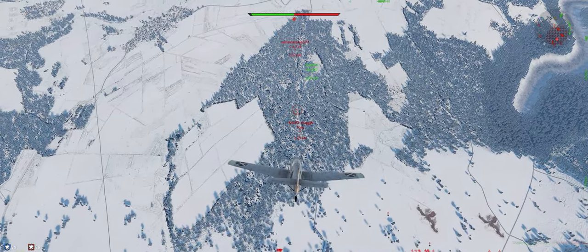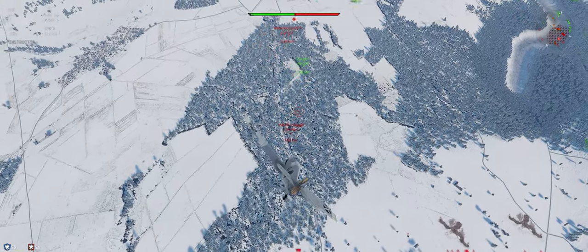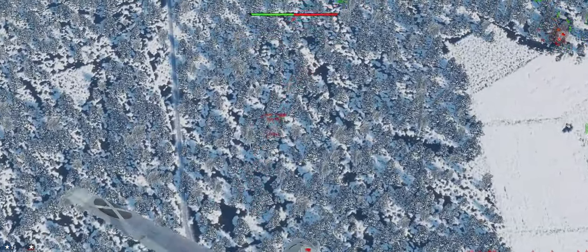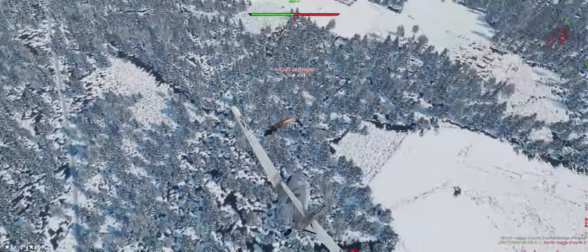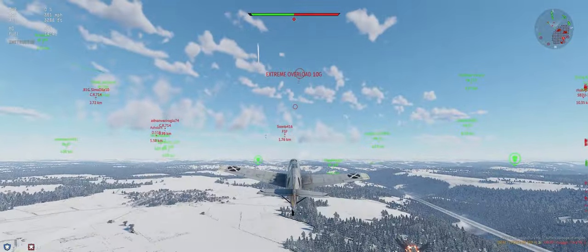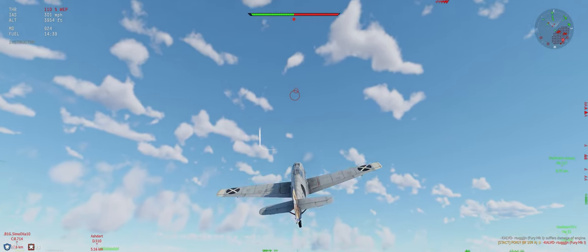Let's go ahead and cut our engine and dive on the Fury. Looks like he's going to be set up nicely for us. Good hits. Let's go ahead and turn our speed back into altitude.